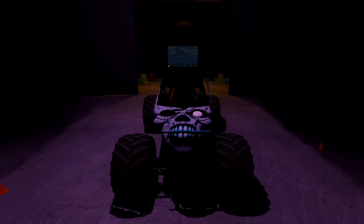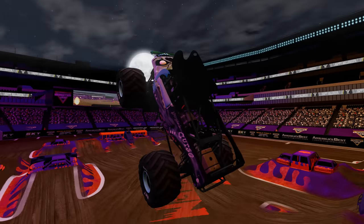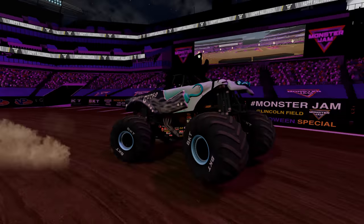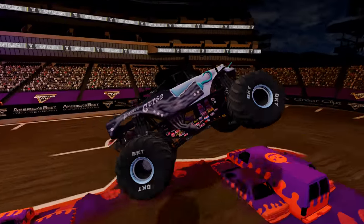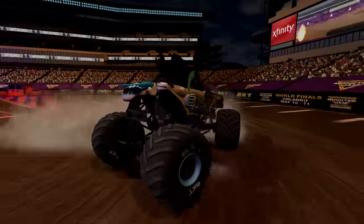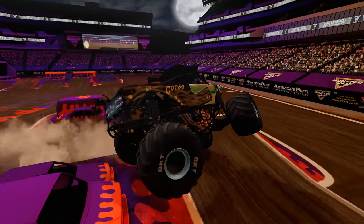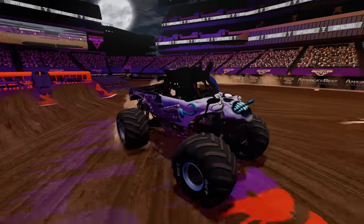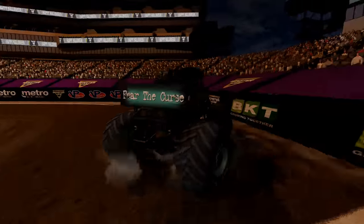Coming up next, we've got the ghost edition Pirate's Curse. He gets big air, heads for the crush car stack, and is off to a very nice start. Over the crush cars, some nice air, he almost rolls over. Pirate's Curse kicks in some donuts, looks for a backflip but backs out and settles for a nice sky wheelie. He goes back over the crush cars as the freestyle block runs out — he gets another sky wheelie, rolls over, loses one of those big KD tires and slams into the wall. A very nice run for Pirate's Curse.